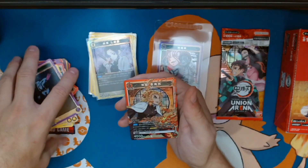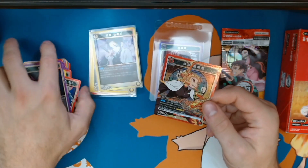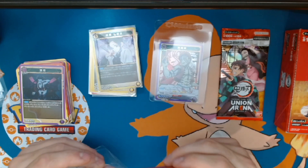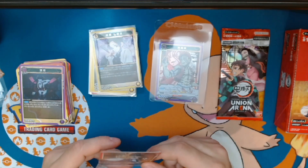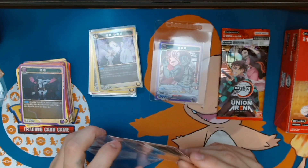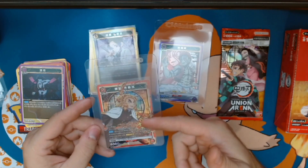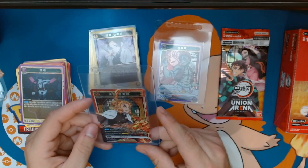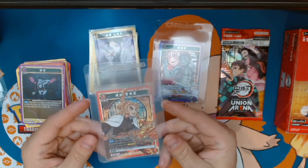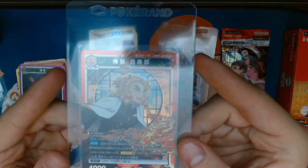Oh damn! Oh my god! I didn't spoil anything about these cards — for One Piece I checked the website to see what the cards looked like, but these ones I didn't know at all. It's Kyojuro — the Flame Hashira! The cards are still red but it's a super rare! So we got two super rare right now in this video — that's amazing!